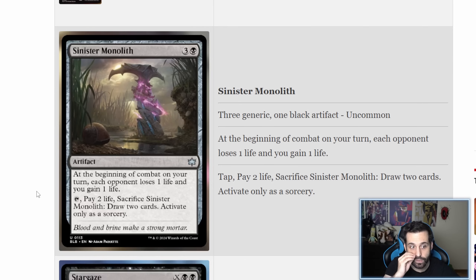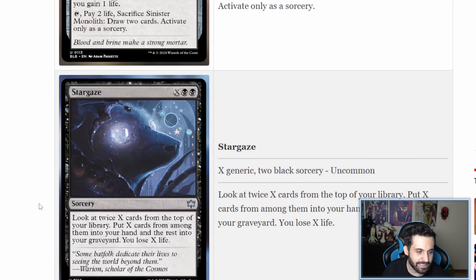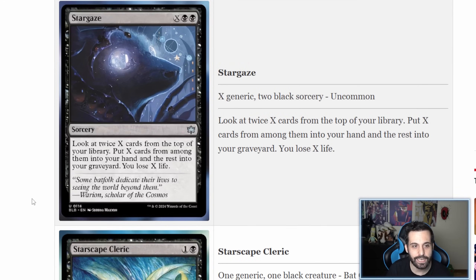Sinister Monolith is a four-mana artifact. At the beginning of combat on your turn, each opponent loses one life and you gain one life. If you tap it and pay two life, you draw two cards. It's a slow but consistent draining effect with card draw attached. In a black deck that benefits from artifact synergy, this card could find a home. It's very slow and I'm not sure it fits everywhere, but I'm eager to try it in some sort of artifact-centered list with black, as I haven't really tried black artifacts yet.